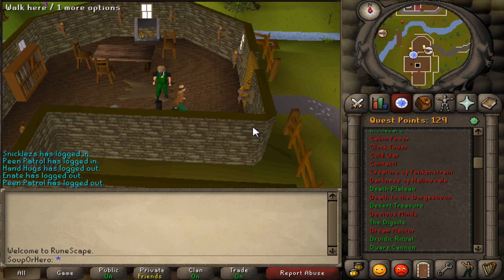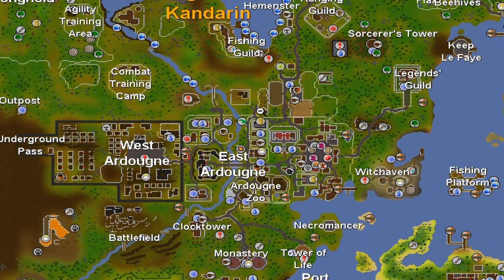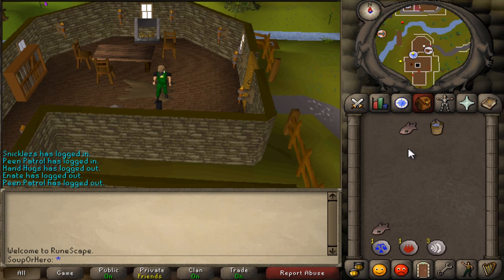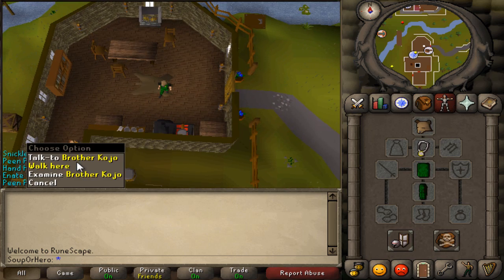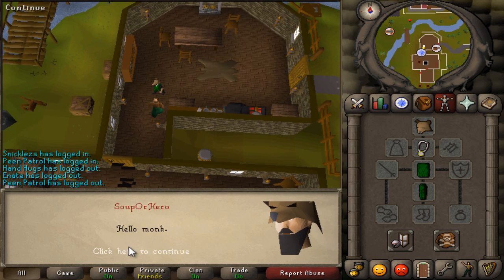What's up guys, today we're doing the Clock Tower quest. This quest can be started by speaking to Brother Kojo at the clock tower entrance, which is located south of Ardougne. Ardougne is right here, clock tower is right here. What you're gonna need — I just brought some food, that doesn't matter — and all you really need is a bucket of water or ice gloves.